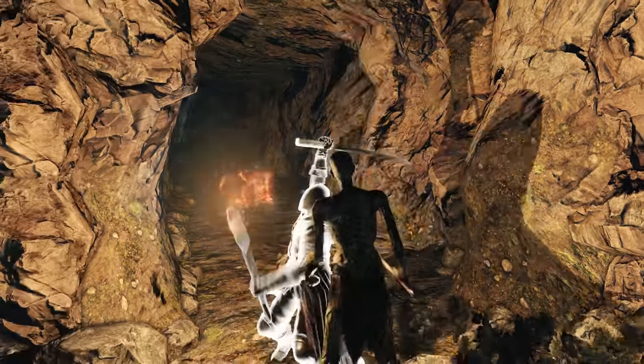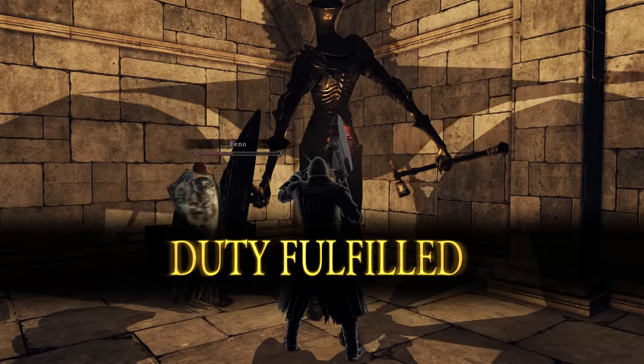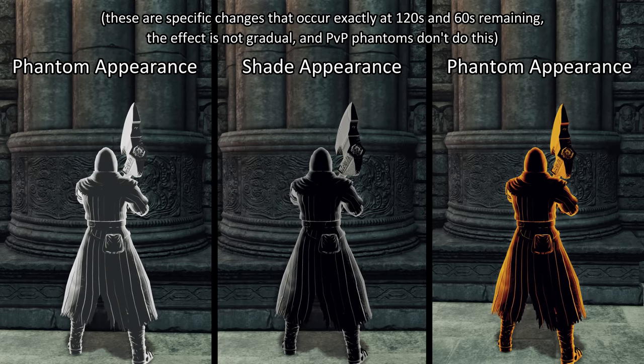But with the small soapstone, not only is it possible, but unless you run straight to the boss, it's expected that you'll be kicked out before the host finishes the level. For all forms of co-op, the time running out is signified by a darkening of the phantom's appearance. At 2 minutes remaining it'll look like this, and at 1 minute remaining it'll dim down to this.